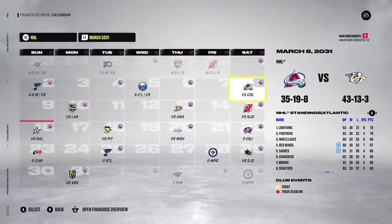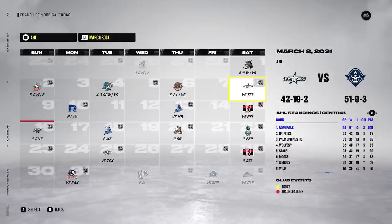We're at the trade deadline and check out that record — 43-13-3. We're crushing it. Currently 89 points, first in the NHL. The Avs are looking pretty good too, but not as good as us. AHL-wise, 51-9-3 — they've already hit 50 wins at the deadline, 105 points. They've just kind of taken away from the pack. They have an 84 starting goalie, that alone is going to help.